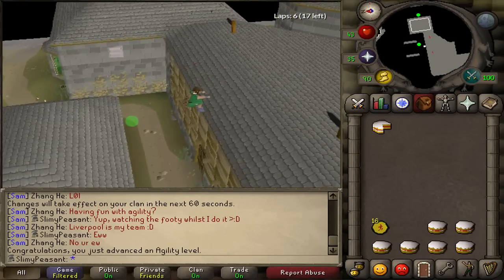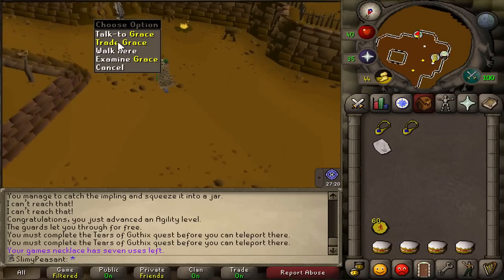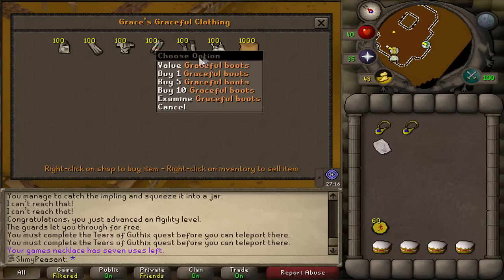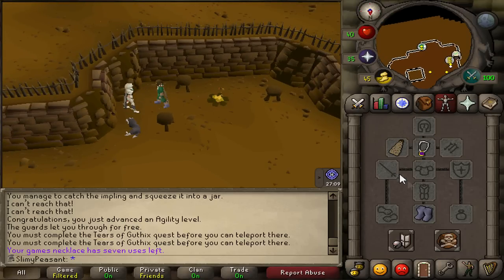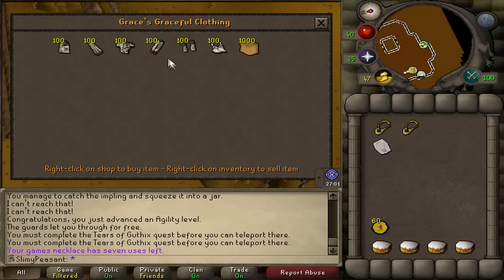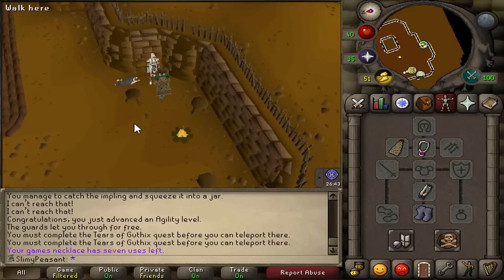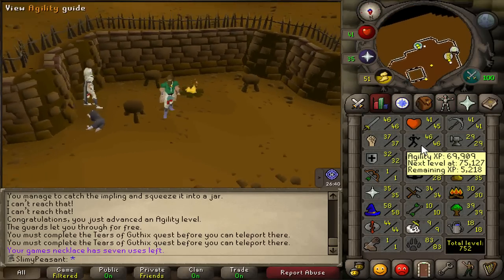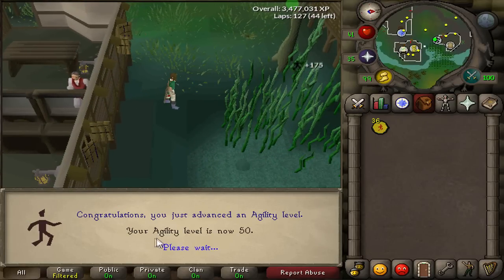I've just got my first 60 marks of grace. I'm going to purchase the graceful legs - I won't buy the boots or cape because I've got the spotty cape and boots of lightness which are actually better. The graceful legs are the most expensive piece so it's good to get them out of the way first. There we go - minus 13 kg, they look awesome. Now level 46 Agility, 5.2k to 47.